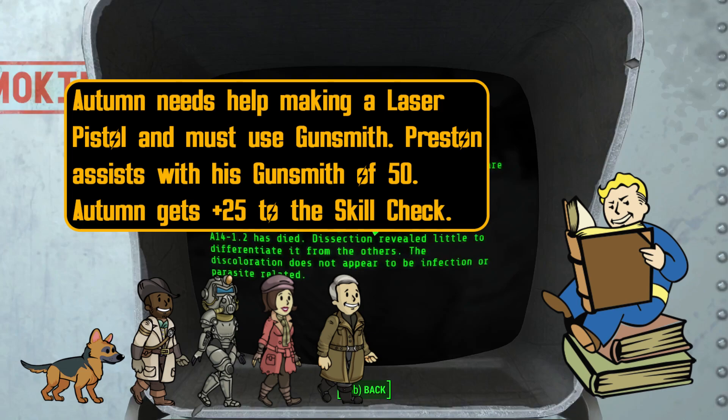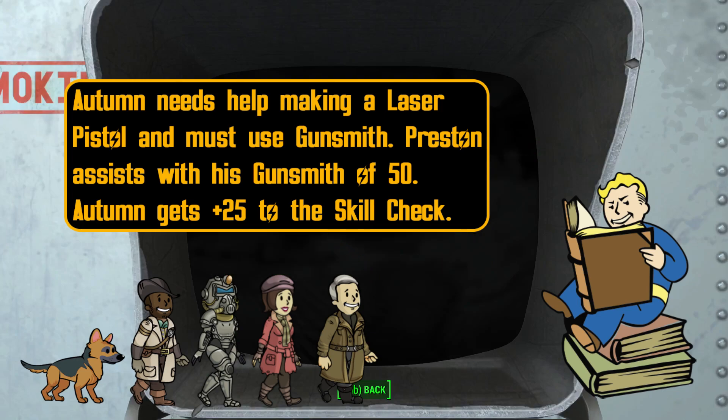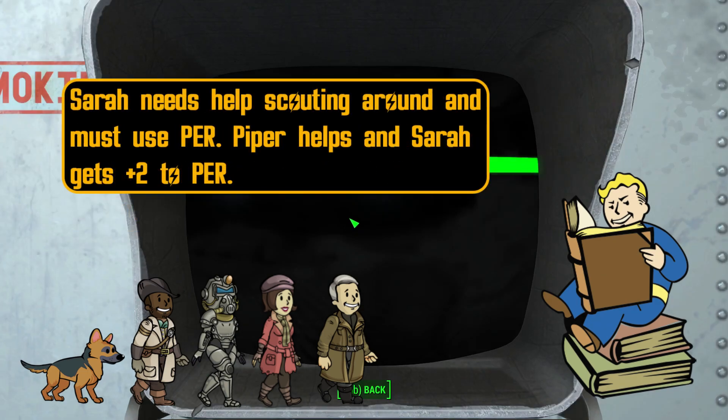The assist action is a character attempting to help another character. If you're helping them with a skill check, you need at least 50 in the skill without any bonuses — you'll give your ally a +25 to the skill check. For SPECIAL, you don't need a requirement to help; they'll get a +2 to the check.